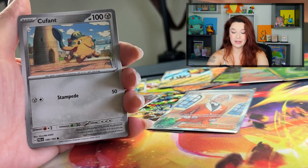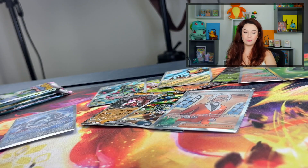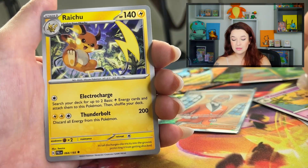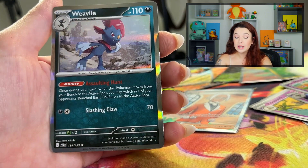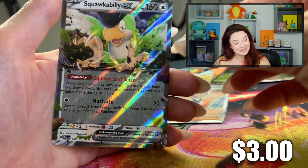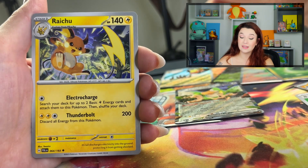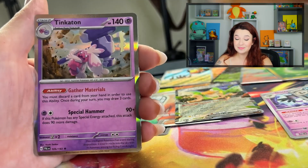Four packs left. Psychic Energy, Pincurchin, Pawmo and Yungoos, Slowpoke — that's very cute — Sprigatito, and a Weavile. Tropius, Noibat, Pineco, Squawkabilly. Yikes. Last pack! Leaf, Litleo, Palossand, another Raichu — at least we got another Raichu — Honchkrow, Glimmet, and to wrap it all up, we have a Tinkaton.